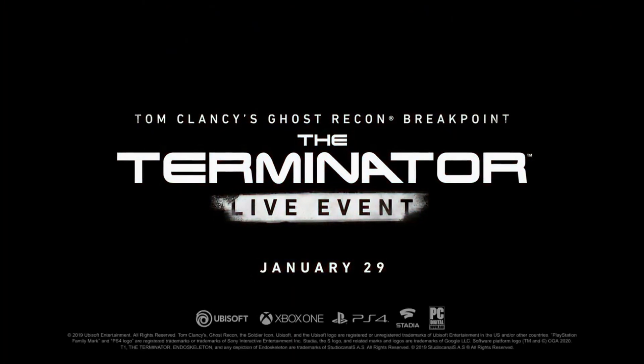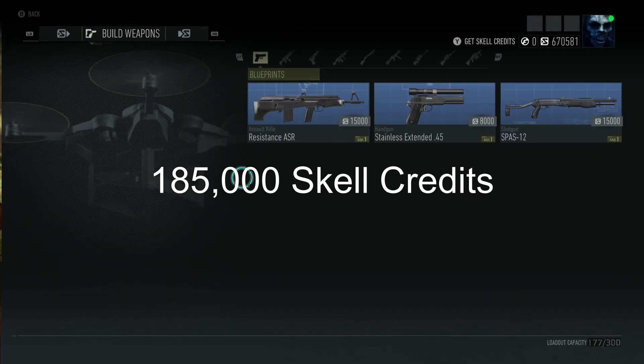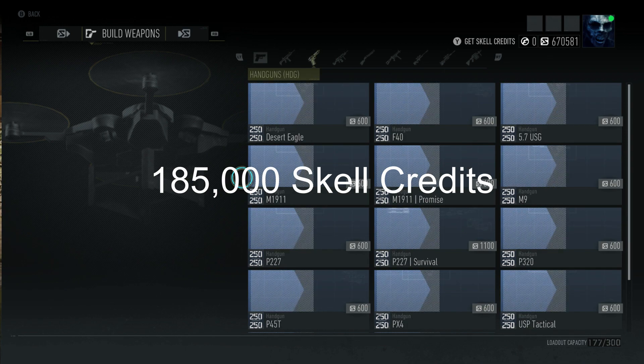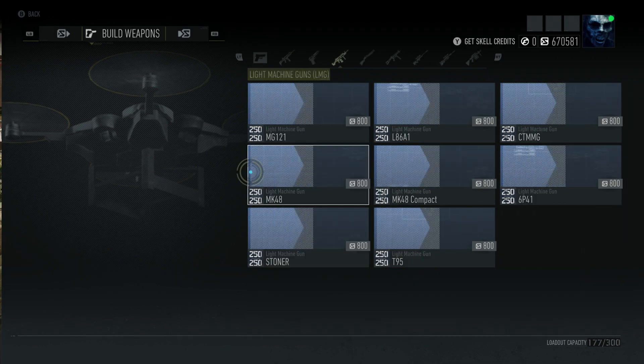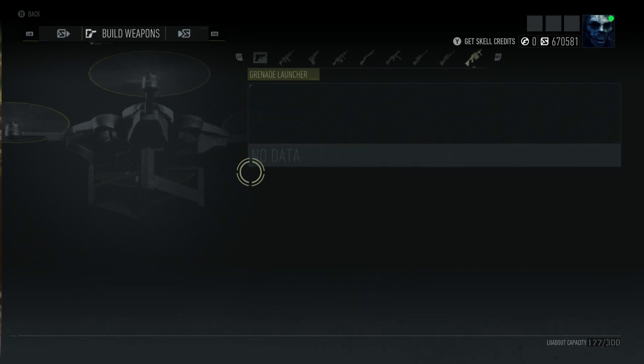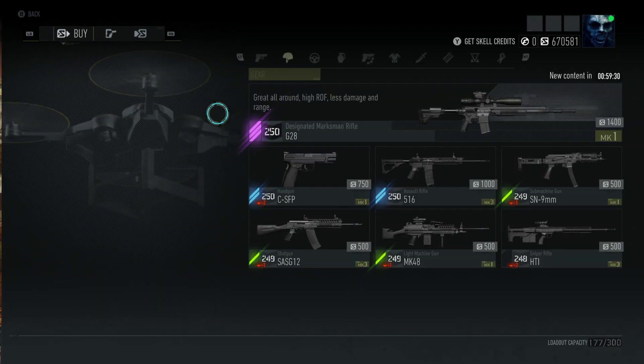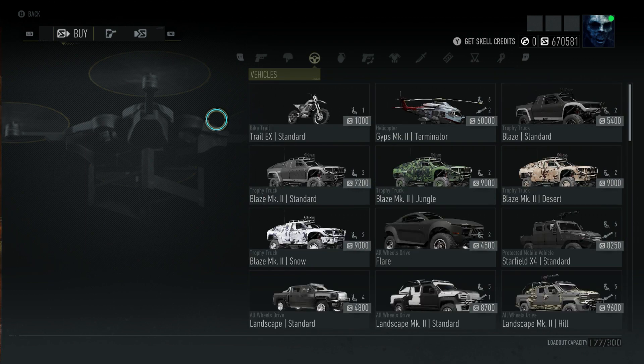I'm not sure if these items are going to stay in the store permanently or if they're only available during the event. I'm going to let you guys know ahead of time: to get all these items you're going to have to spend about 184,500 skill points. I have not looked at exactly what that translates to in real cash like I normally do, just because earning currency in this game is actually so easy. If you guys want to get points, just run a lot of side missions, run a lot of daily faction missions.